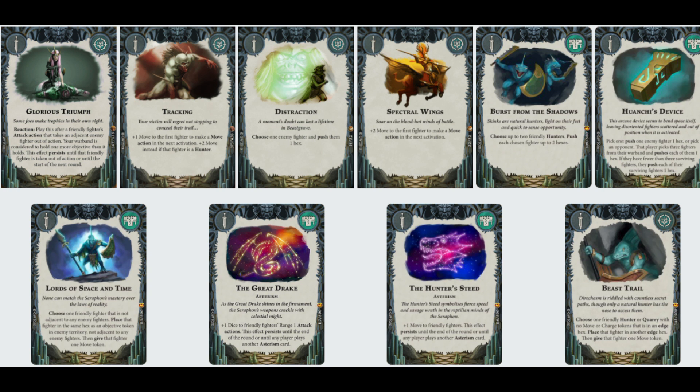Beast Trail - I love that card with the amount of Hunters I've got. Wanting to just get away from people and keeping the Skinks alive so they can run around and be a nuisance. Lords of Space and Time is very similar to Beast Trail, but instead of an edge hex it's an opponent's objective - which can potentially help me score Gathered Momentum and help with the end phase version for glory.